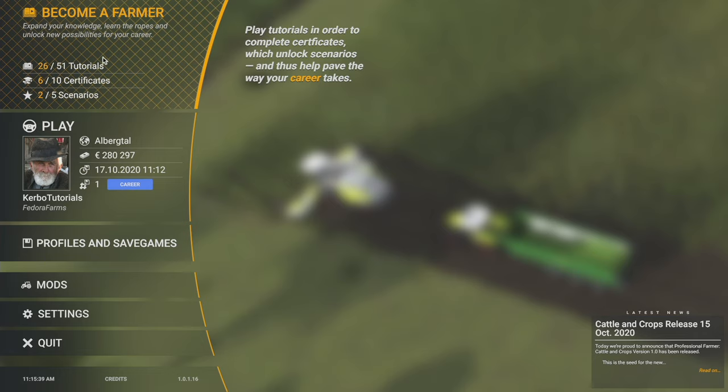That's important for career mode. For sandbox mode, none of this matters - you just go in, everything's unlocked. For career mode, you start out very limited. You can only have five pieces of machinery or implements - tractors, whatever you want to call them - you're limited to five pieces of equipment, you can't hire any employees, and you can't buy any cattle.